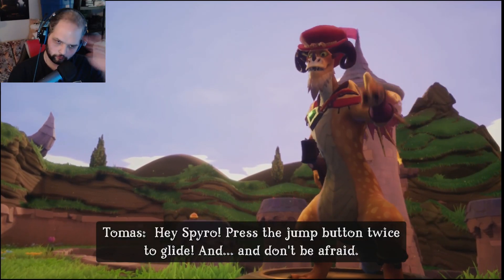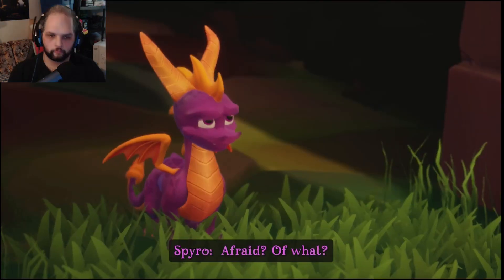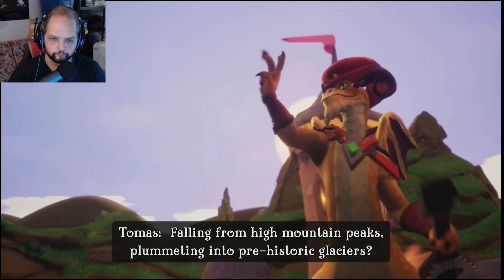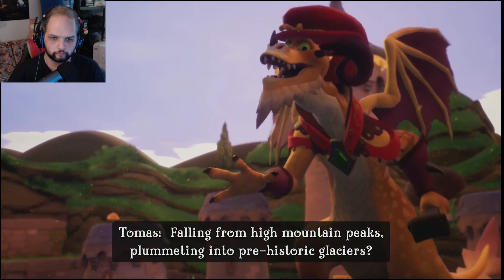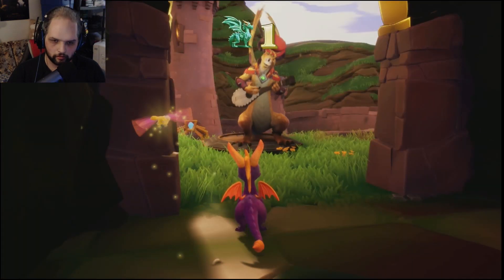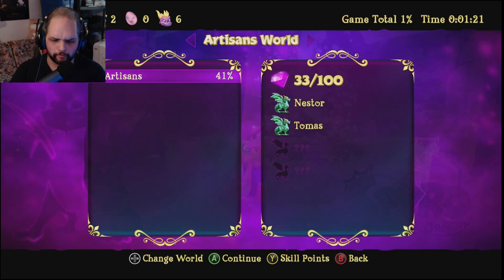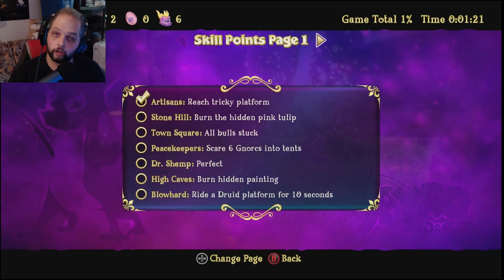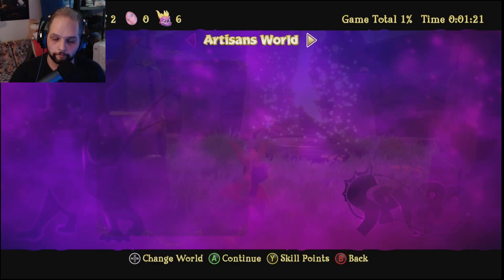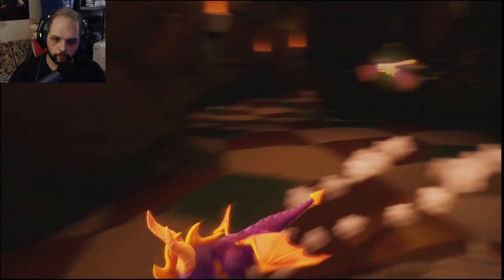Rescued Tomas. Hey Spyro, press the jump button twice to glide, and don't be afraid. Afraid? Of what? Falling from high mountain peaks? Plummeting into prehistoric glaciers? Oh, that. No. Also, I'm sure you saw — skill points are a factor in this game. As you can see, we got Artisan's Reach Tricky Platform, and that was that little platform — I'll show you when I get back over there.